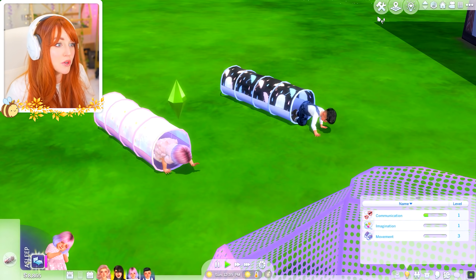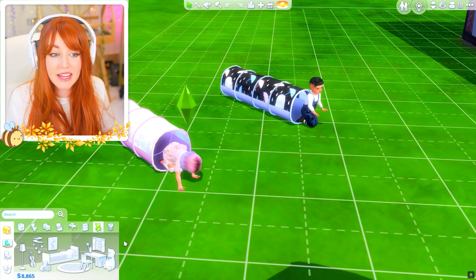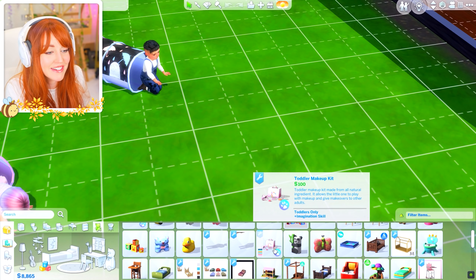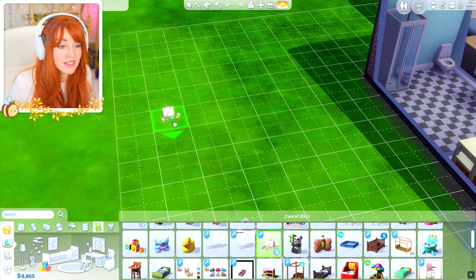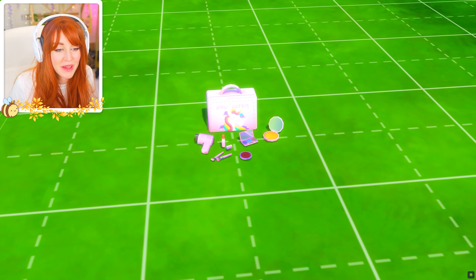These guys are waking up — and they're toddlers, so if you don't keep them entertained, they're like puppies. If you don't keep them entertained, they're going to start causing mayhem. So let's go ahead and find another new toy for them to play with. And this one I'm really excited about — this is the toddler makeup kit. This is interactive both for toddlers but also for their parents too.